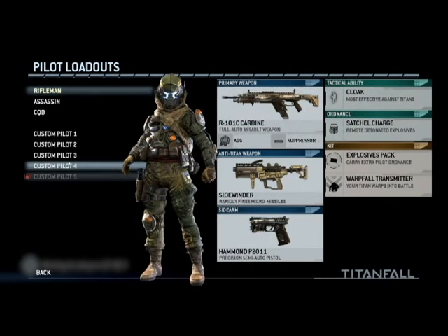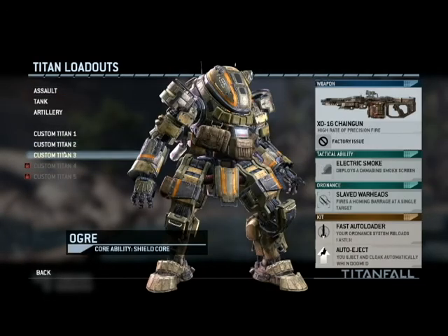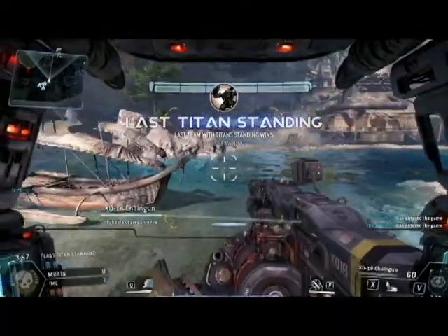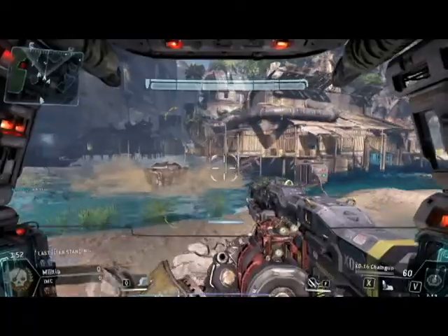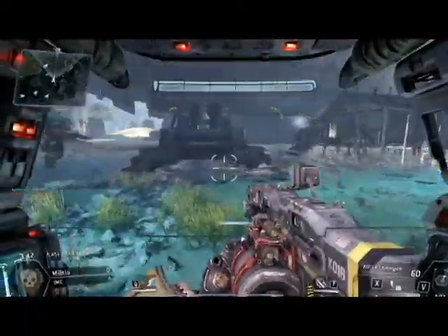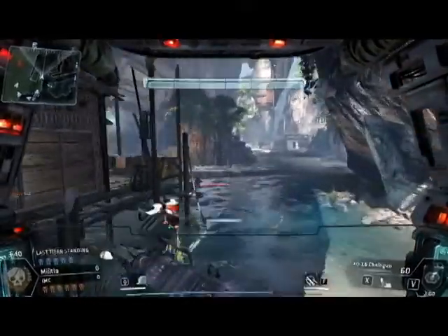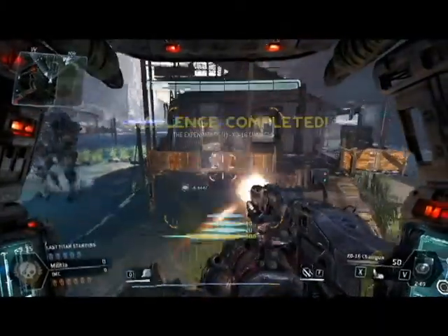I'm going to pick Custom Class — that one. I'm going to go with my Ogre. This is a Titan mission: wipe out the enemy team's Titans and make sure we're the last one standing. The Ogre is a heavy, slow Titan that has lots of armor and amazing shields. And that's what I prefer. I don't like going fast, but I like firepower.